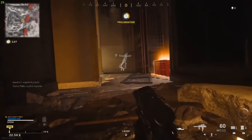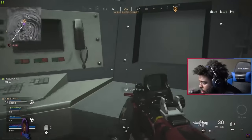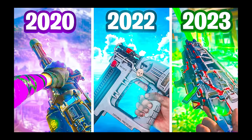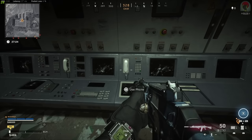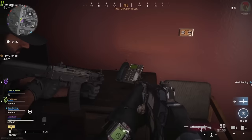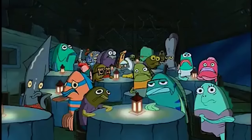Another gun you didn't find every day in Warzone was the minigun. It was first added during the Bunker 11 easter egg, and was also featured in my Forgotten Guns video. I doubt a lot of you even tried the Bunker 11 easter egg because of how much coordination and patience it required — I'm also one of those people. It's just kind of overwhelming.